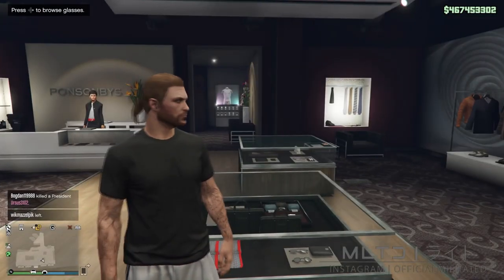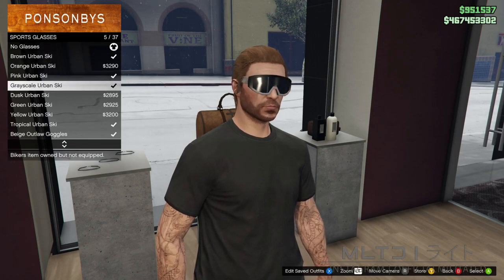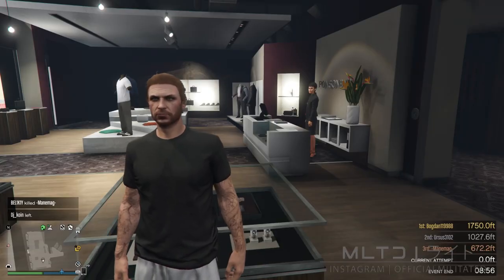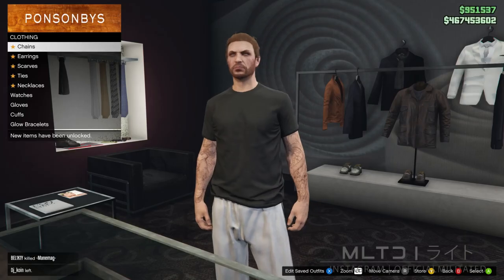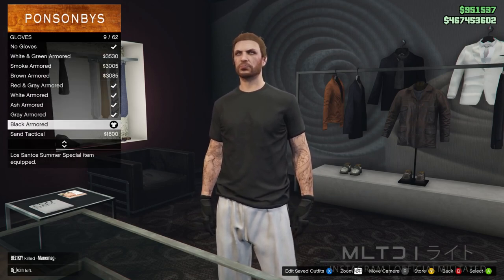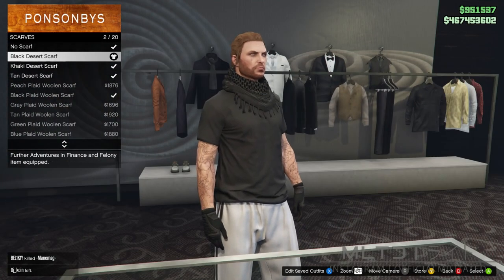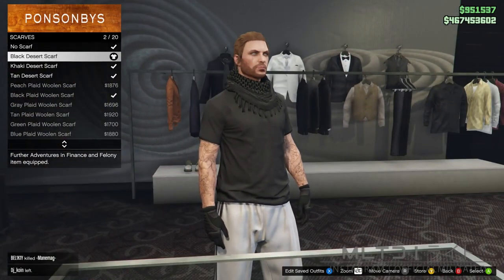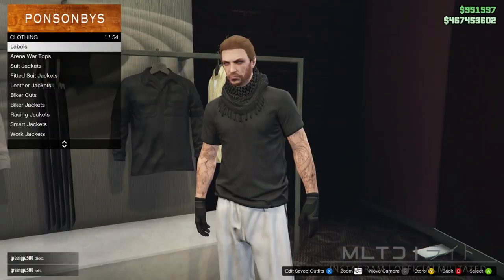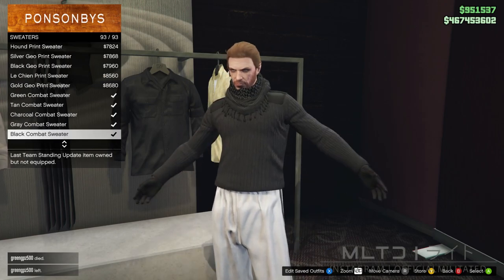To move on to the second outfit, we're actually going to start off at the glasses section and go into sports glasses. We're going to make sure that we own the greyscale urban skis but we're not going to have them equipped — we don't need those until after. In the accessory section go into the gloves category and purchase the black armoured. As a side note, I recommend that you wear a t-shirt for the next part. We now need to go into the scarf category and purchase the black desert scarf — this has to be equipped first before we move on. In the top section we're now going to go into the sweaters category and purchase the black combat sweater from the bottom of the list.